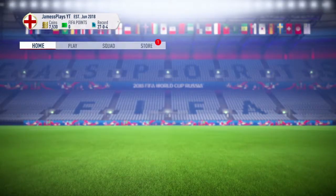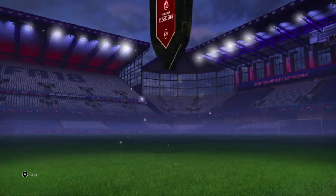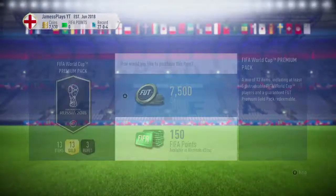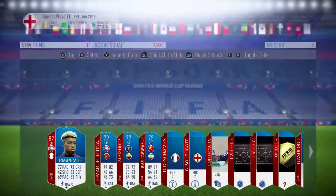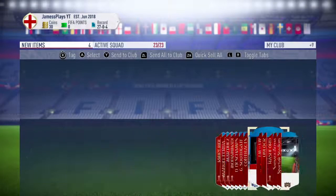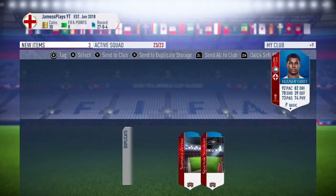We've got to open our single player pack and a premium World Cup pack with our 7,500 coins that we've accumulated. In the first single player pack we get Romero from Argentina, who had a shocking World Cup. He was injured as well, they might have done a little bit better without that. In our 7,500 coin pack we actually get a very large ball in Kintembe, which is a very solid fast centre back in this game. We get a duplicate Rashford that we send into our duplicate storage, which can be used in an SBC at a later date possibly.